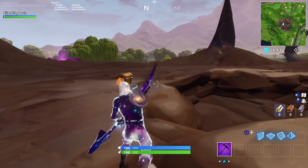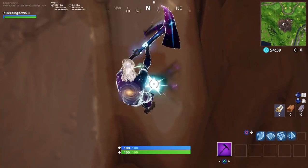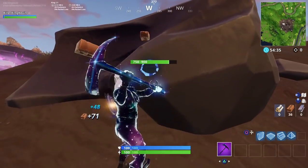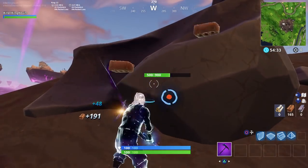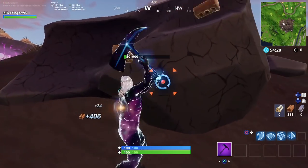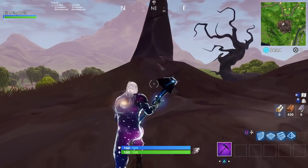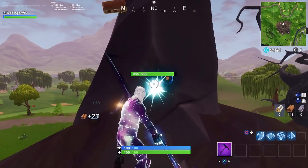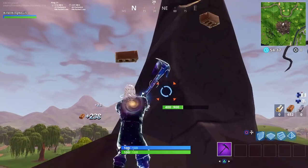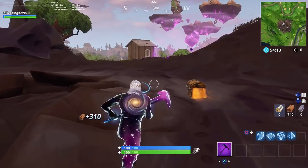It has the same textures as the skin, and you have the Galactic Disc which is different. The pickaxe does have a trail. It doesn't make a sound, but you can actually see smoke when you hit stuff — you can see the smoke and the trail. I hope this video helps, hope you guys enjoy, don't forget to subscribe, like, and comment.